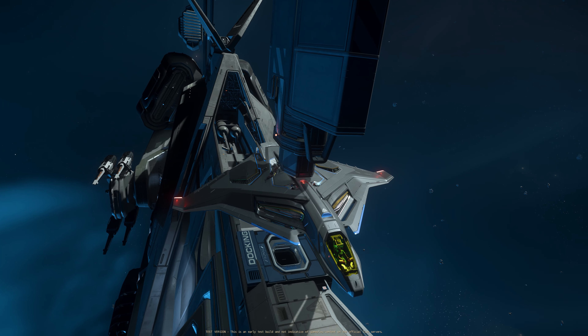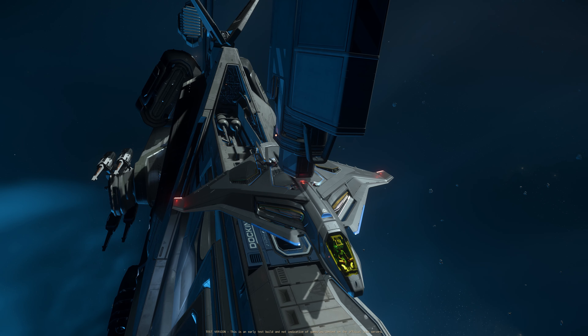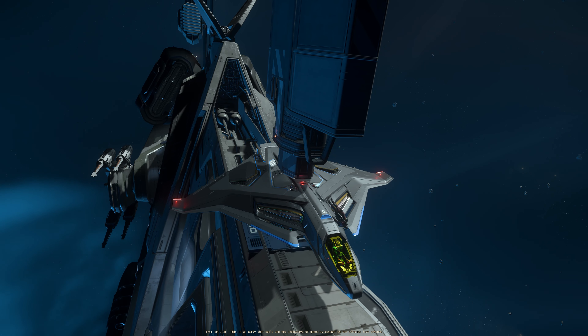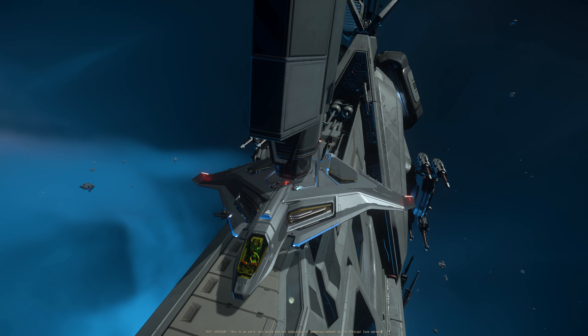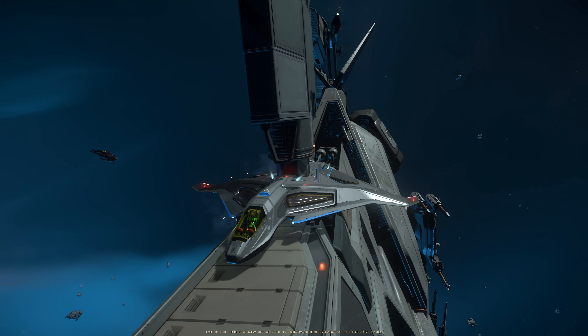Cross-section is a tricky one, because it is largely determined by the physical size of the ship and greatly affected — in theory at least — by the angle that you are facing the target ship. So now let's do some fun experiments to test this theory.